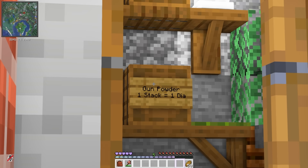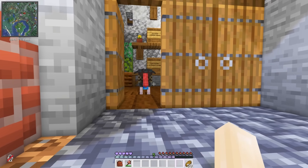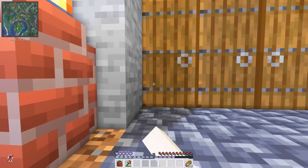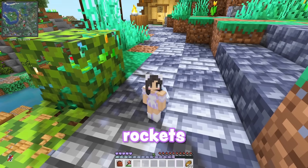What does it say? Gunpowder — one stack is a diamond. Chicken! That's not chicken, what are you? Rockets coming soon. This area hurts me. But Sausage is going to be selling rockets soon.